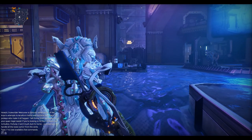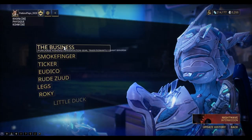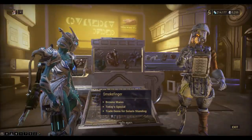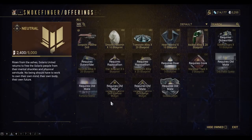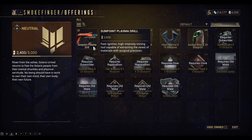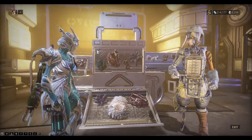We can fast travel to the mining person, Smoke Finger. Here it is — the Sunpoint Plasma Drill. You can see it's ticked so I've already got it, so I just need to equip it.